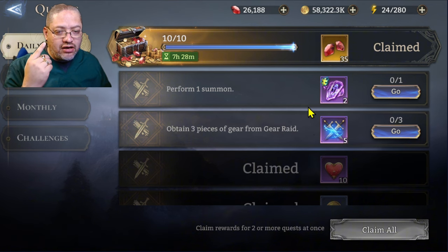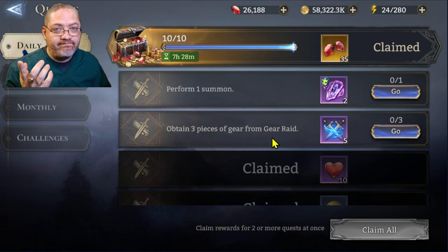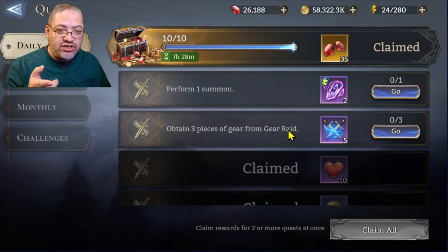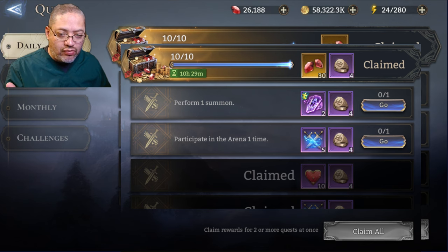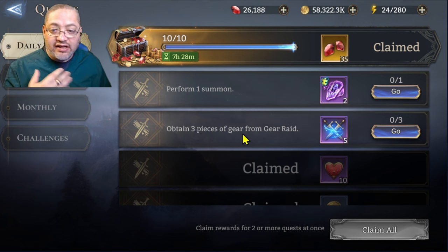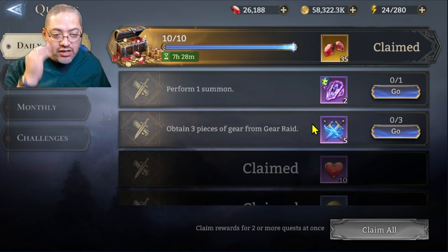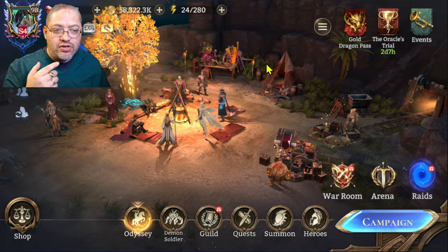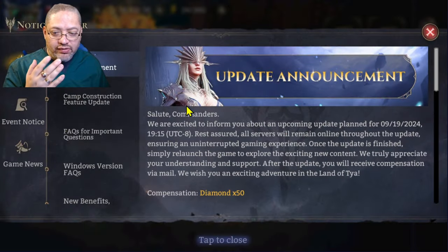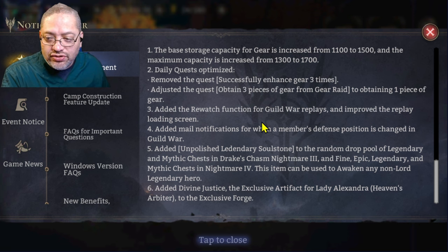Looking at the quest guidelines, I usually have one or two left and can claim 10 out of 10 based on the others. The one I don't normally do is 'do arena one time.' With the gear raid quest reduced, you'll now need to do arena to hit 10. I think they're trying to entice people to do arena and make sure you do at least one battle.